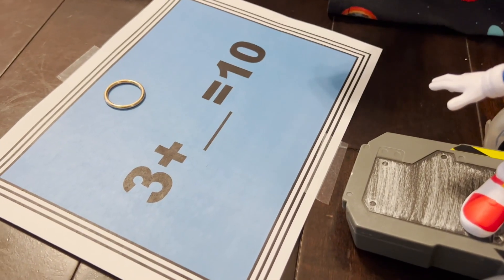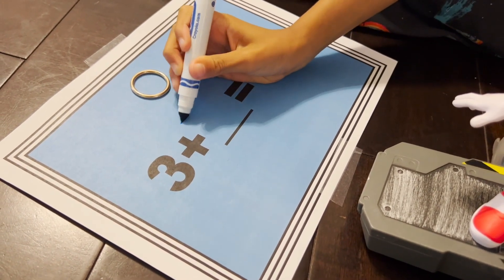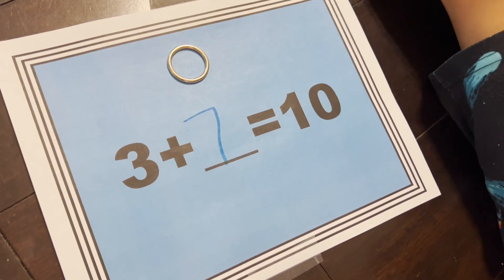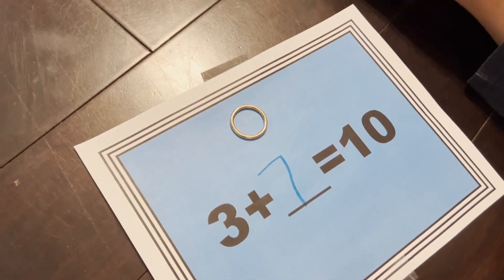Next question. Three plus blank equals ten. What's the missing add-in? Seven. Let's see if he's right. Three plus seven equals ten. You're right! You got another ring, Sonic.